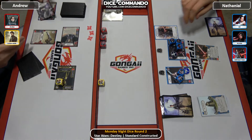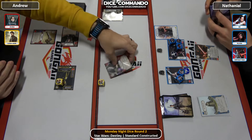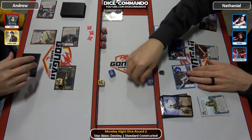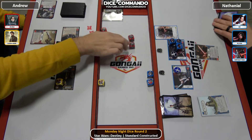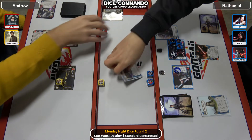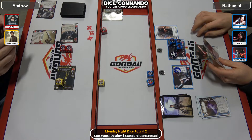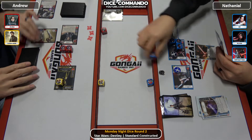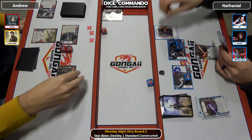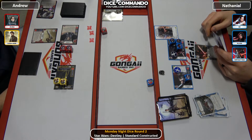Rebel Assault: if you have a die showing a gun, remove a non-damage die. Rey coming out — two and a blank. Andrew will drop two cards, gets an Ezra's and an R2. Two more — that's seven damage into Jyn. It's not bad. Andrew will take one shield off and mill, gets a Galactic Deception — no huge loss there.